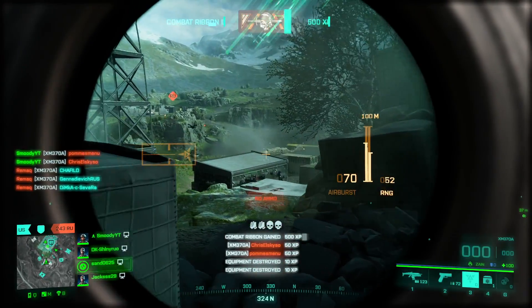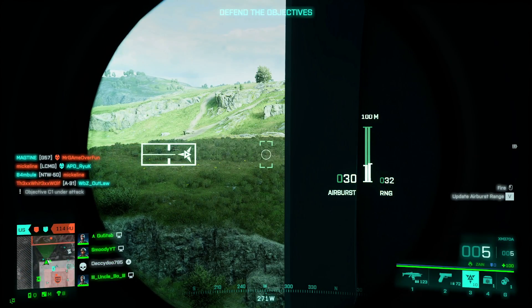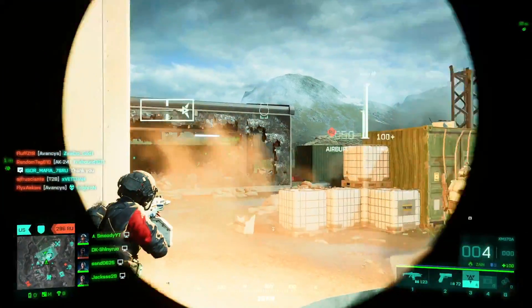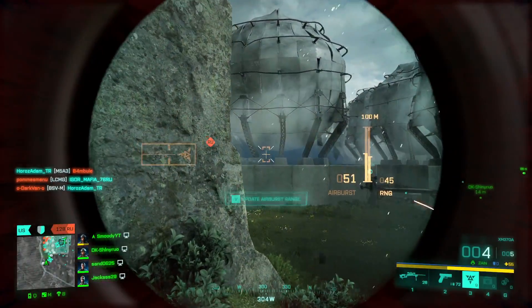If you are scoping in while using the Airburst, you'll notice the range meter on the right hand side. The right bar shows the current distance to where you are aiming at and the left bar shows your set distance at which the projectiles explode. You can ignore this for the most part as you should always set your distance before firing anyways.